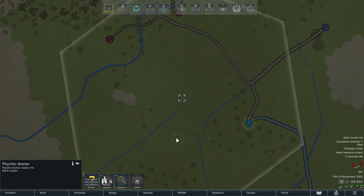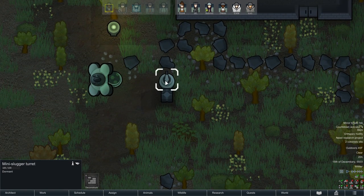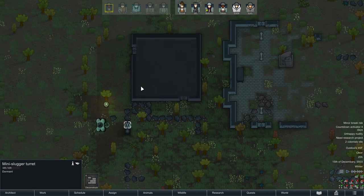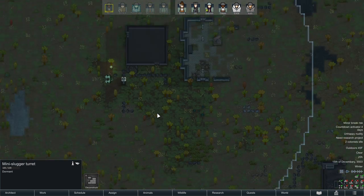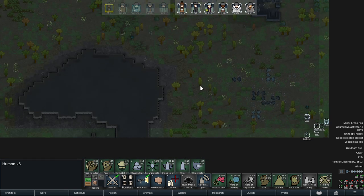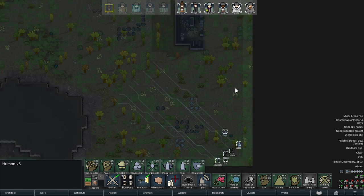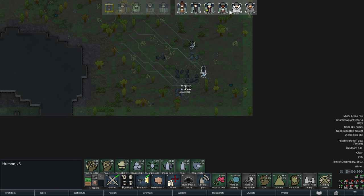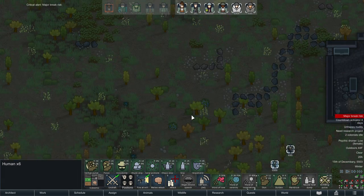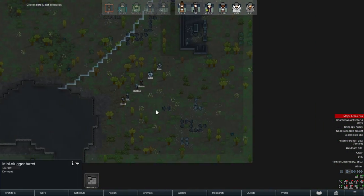Arrived at the psychic droner - what are we looking at? Alright, there's a pikeman, there's a mini slugger. I probably should have brought some smoke weapons but it looks like that's all there is. I probably could have gotten away with this a long time before now. Alright, I know I'm coming up on the end of the episode but we're going for it. Everybody's probably tired, everybody's naked - Zlata's wearing no trousers. It's alright. This is very very uncool stuff.